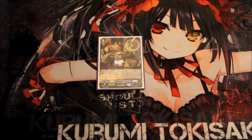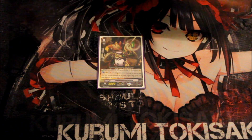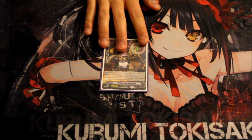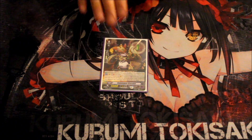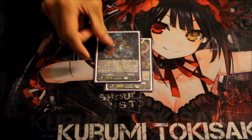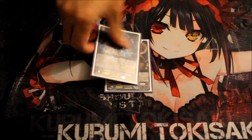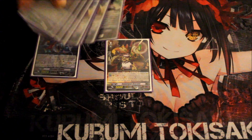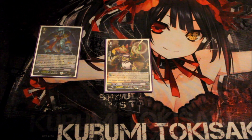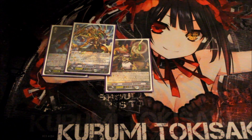For starters, we have Gunner Gear Draco Kid, straight out of the trial deck. His skill is Generation Break 1: counterblast one, move him into your soul, and search your deck for any Grade 3 Gear Chronicle and add it to your hand. I really like this card because it guarantees you get to your Chrono Jet Dragon if you don't open with him.